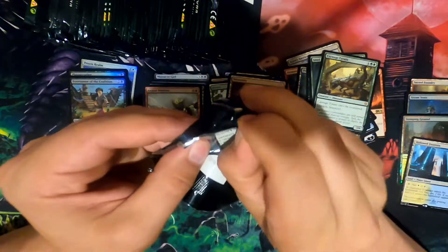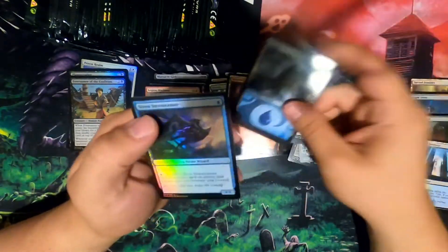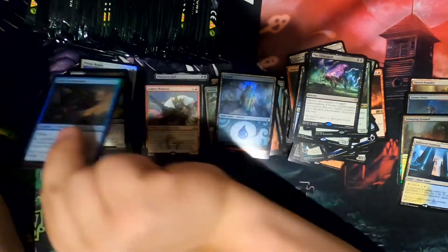Foil Legion Warboss. Struggling. Elder Spell — fun one. Siren Storm Tamer. Wrong stack. Where's that Foil Mox Amber?